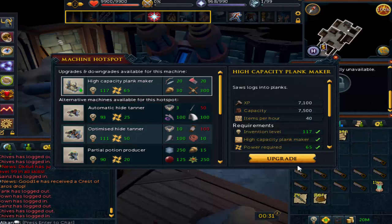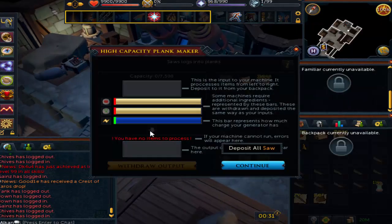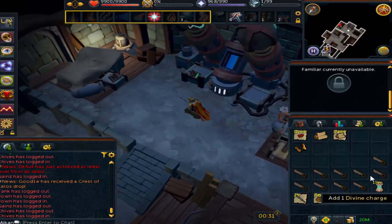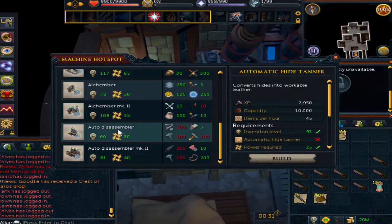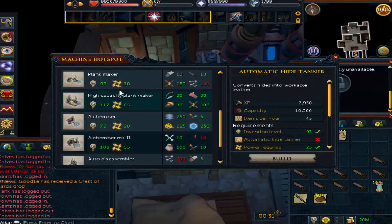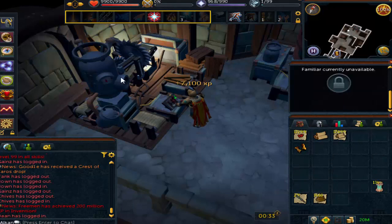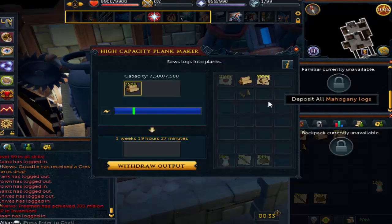Unfortunately, because bonds are so high in price, this isn't really worth doing on an alt unless it's already members. So don't think, 'oh, I'm going to go make an alt, get 117 Invention on it, and just do this to make money' — because the membership fee will be just about the same as the profit you make. But if you already have an account that's members, even if it's just your alt account that you play on for fun, you may as well do this. It makes money in the long run and it'll be free membership.